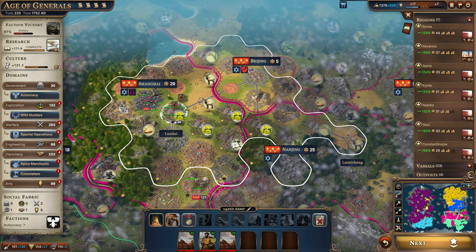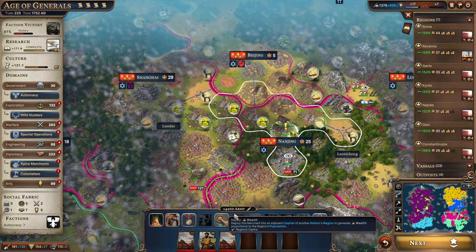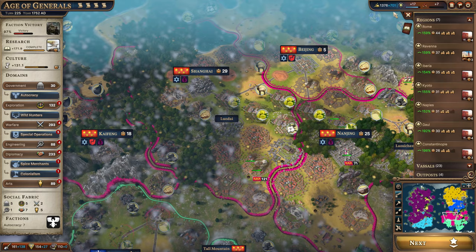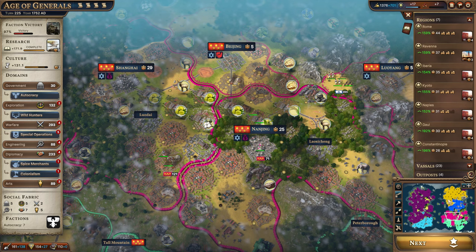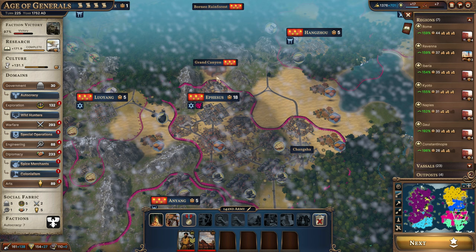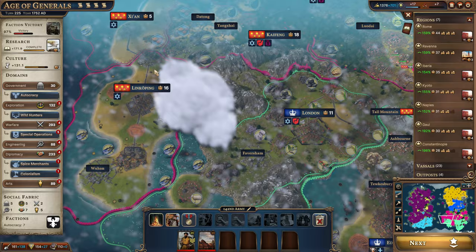These guys are moving over here, keeping them protected since there are some British troops in the area. We're going to integrate a merchant here — these merchants are getting us a very large amount of money in total when you look at them all, helping increase our income, which we desperately need because our troops are getting more expensive. We're now spending $551 and reducing that by $89. We also lost all the trade we had with France, including one merchant in Paris and all the merchants in Aztec territory.